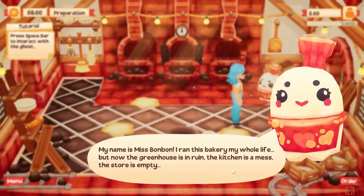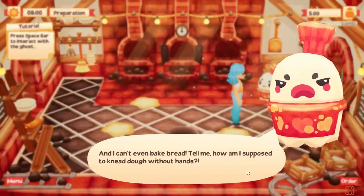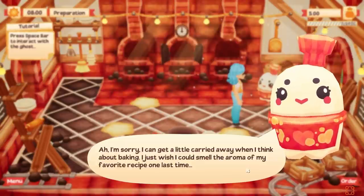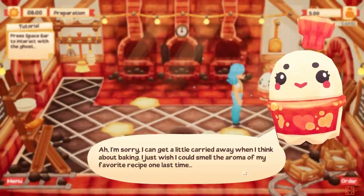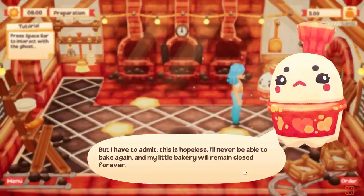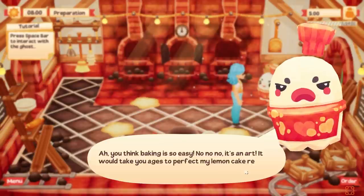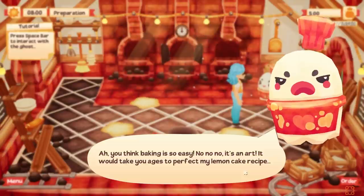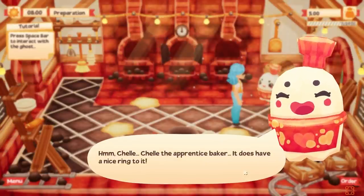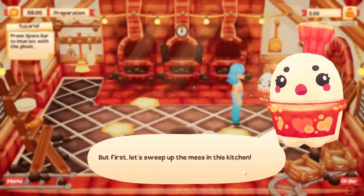She says: 'I ran this bakery my whole life, but now the greenhouse is in ruins, the kitchen is a mess, the store is empty, and I can't even bake bread. How am I supposed to knead dough without hands? I just wish I could smell the aroma of my favorite recipe one last time — a lemon cake.' She then challenges me: 'You think you can make a lemon cake? It's an art. It would take you ages to perfect my lemon cake recipe. What is your name?' Shell the Apprentice Baker — that does have a nice ring to it. 'Maybe if I teach you a few tricks, you could bake something. But first, let's sweep up the mess of a kitchen.'